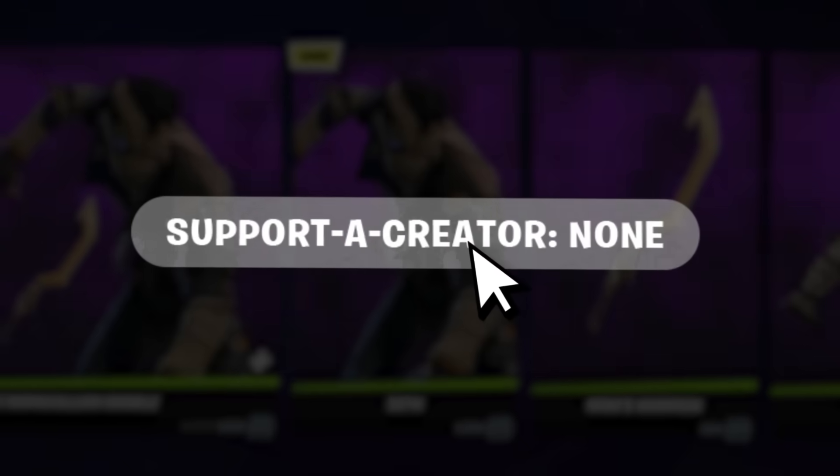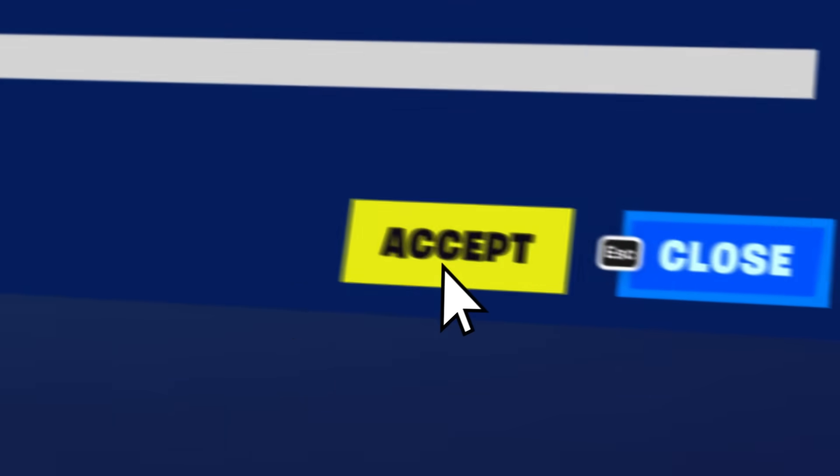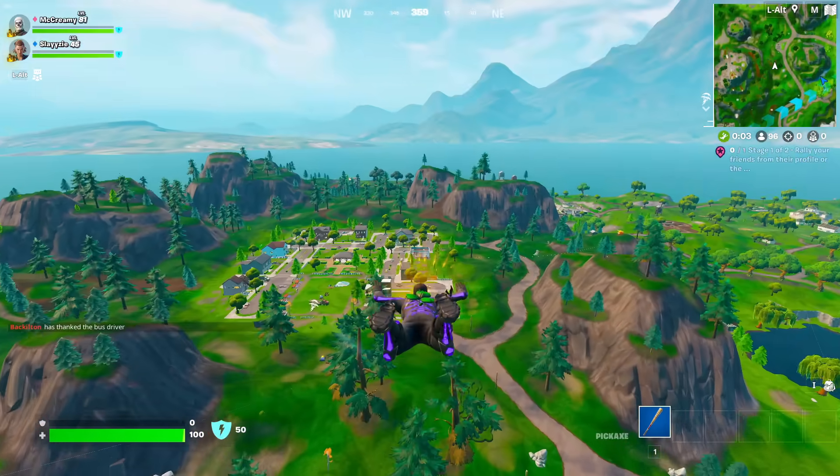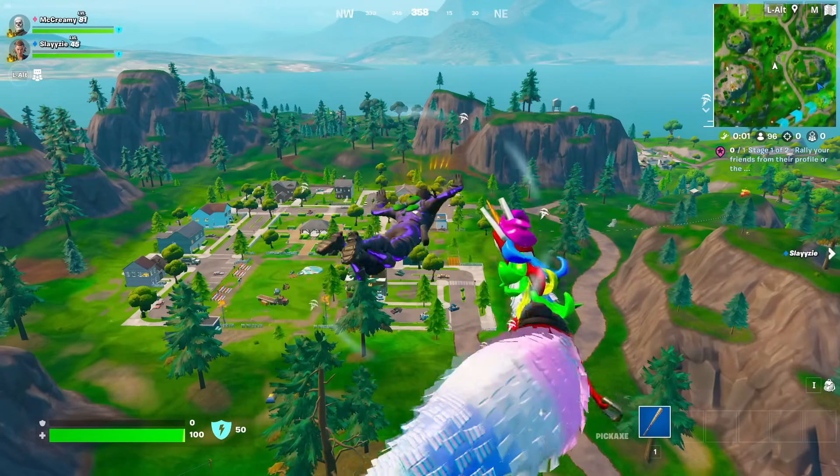Use code CREAMY in the Fortnite item shop. You're a boss. We're off to PP — this big, ginormous PP on the map. It's huge. I love landing on the PP.